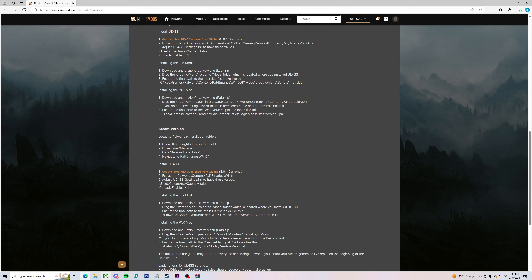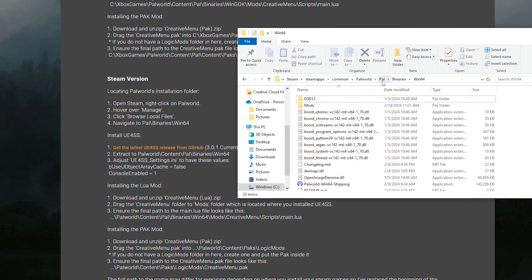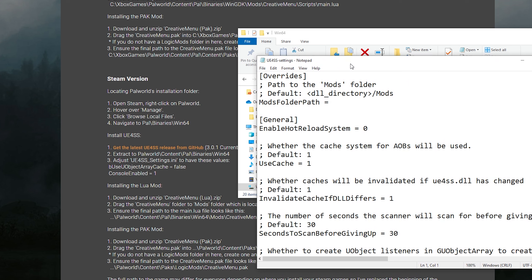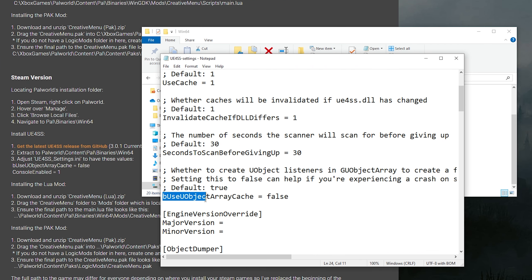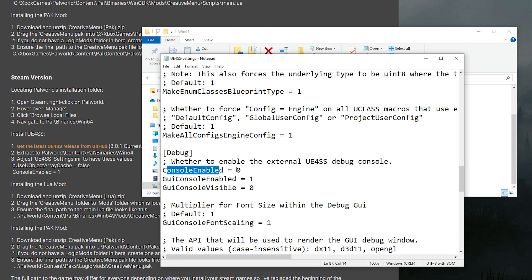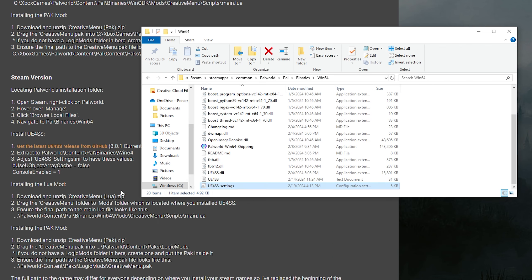Now it says adjust the UE4SS settings INI to have these values: set bUseUObjectArrayCache to false and ConsoleEnabled to one. In the Pal/Binaries/Win64 directory, scroll down to the UE4SS settings, double-click on it and this will pop up. Scroll down until you see bUseUObjectArrayCache — by default it's going to say true and you want to change it to false. Then find ConsoleEnabled, which is at zero, and change that to one. When you're done, hit File and Save. Make sure you guys save it, then X that out.